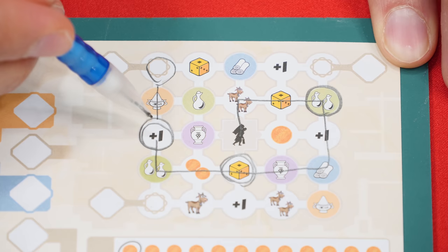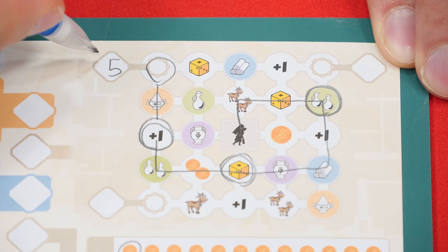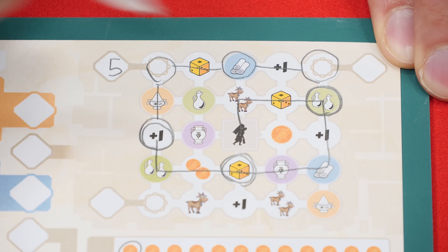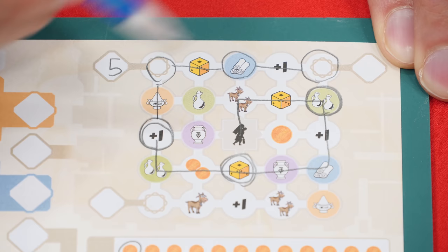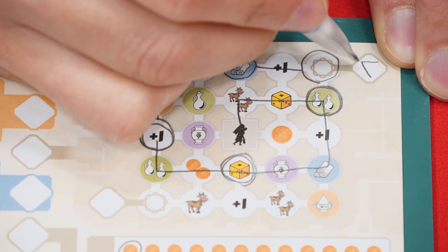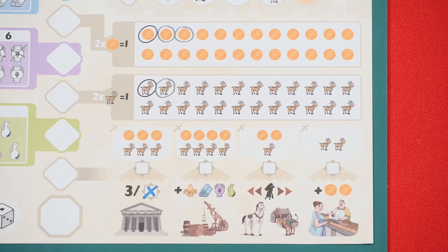So in that case the player would gain five points, which you mark in this area here. If you later trace a path that takes you to another one of these spaces and you circle it, you start with the value gained at the last scoring space and then add to it a point for every space you circled since then. So in that case I would get five plus two more for a total of seven.